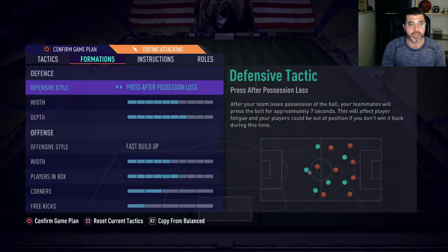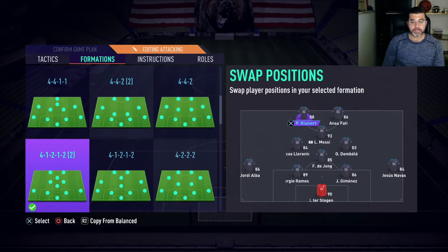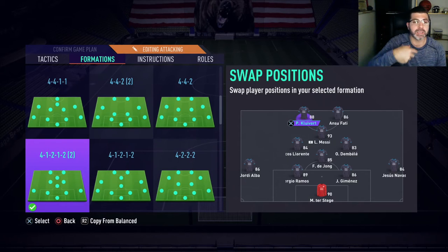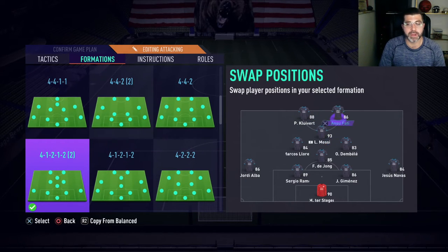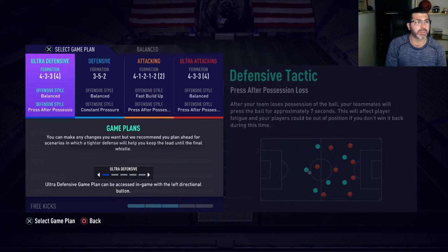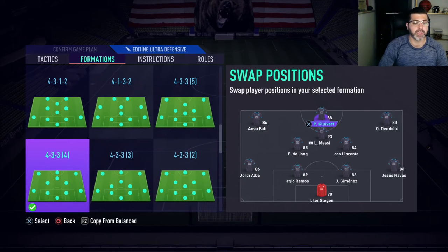Where I didn't like him as much was in a different formation. Harrison would disagree — he played him in that formation this weekend and really liked him there. But how I play FIFA, I like tight, close dribbling, one-two dribbles, passing a lot of one-twos. Clivert's just isn't that. He's a beast, but he's not a Messi, Fati, or Dembele — and in that formation I want all my guys up top to be that.